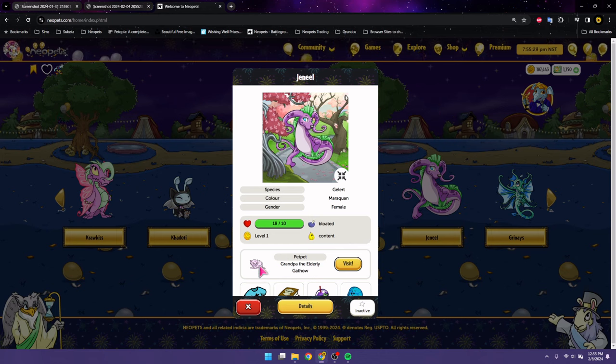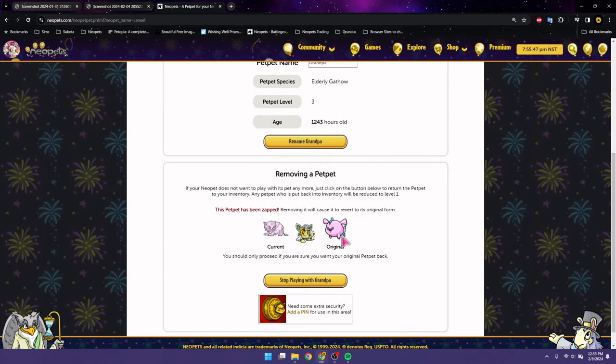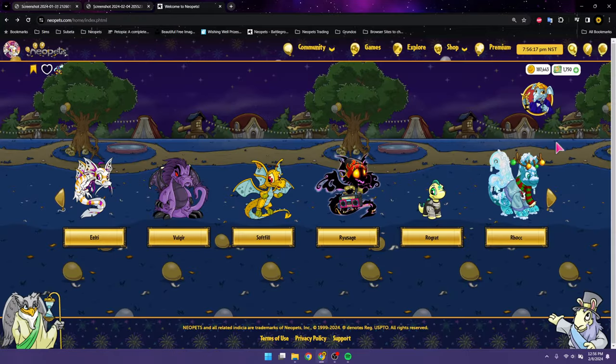And then Grandpa, the Elderly Gathow — this is a zapped pet pet, originally it was the Floud. I like her with this pet pet; I think it looks like a drenched cat, which is perfect for a Maraquan pet. I called him Grandpa because he's just cute and old. I noticed they were recently giving out Elderly Gathows as prizes you can win on the Neopies, which is also something that started since my last video.